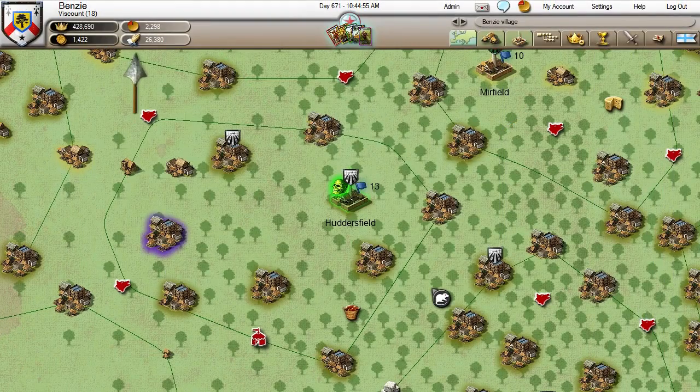Faith points are required to send a monk. The more monks you send, the more plague will be removed, but it will cost more faith points. Successfully removing the disease will gain you honor.